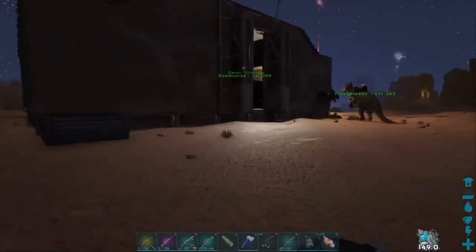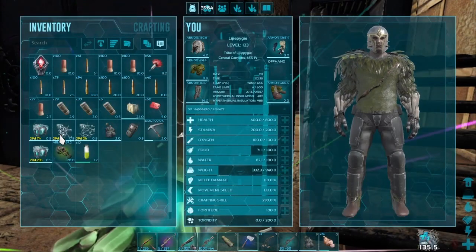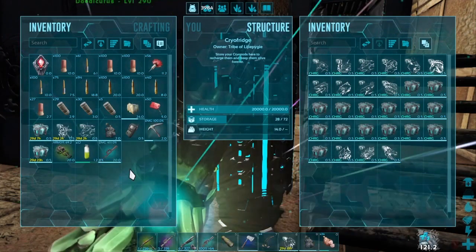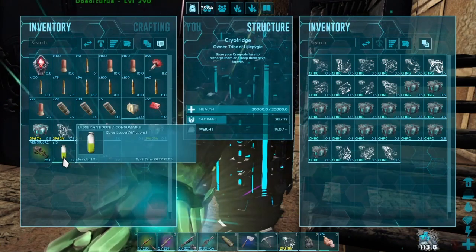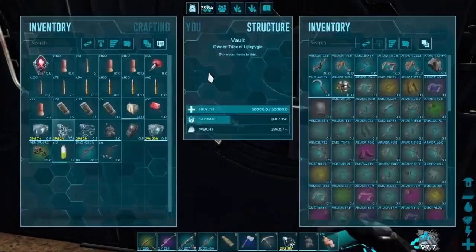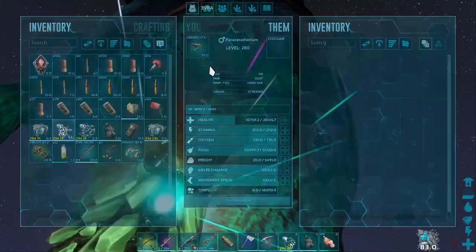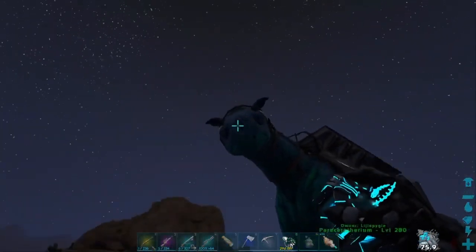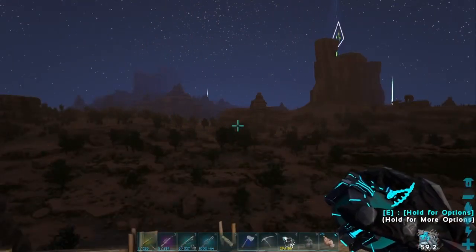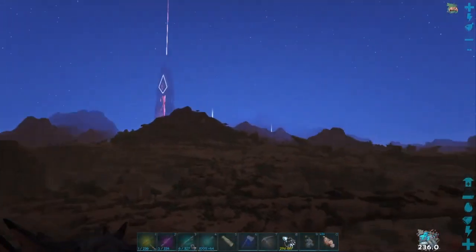Alright, it's time to do a cave. I have my phyla in my inventory. There it is — don't need that, might need this, so I'll put that back. I do have a saddle for my mantis. I also got an ascendant platform saddle for the paracer, which is pretty cool. I'm always just looting drops, that's just what I'm doing.